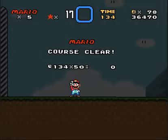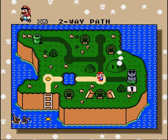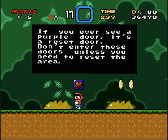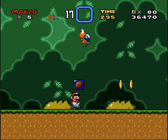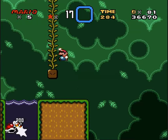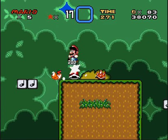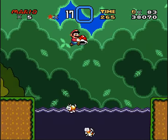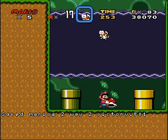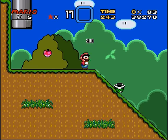I'm going for the secret exit, not the normal exit. Secret exits are usually shorter so let's go for it. Let me read what's in this box: 'If you ever see a purple door, it's a reset door — don't enter these doors unless you need to reset the area.' Good to know. There's a choice now — you can choose this path or that one. I'll choose this one for the normal exit and the other one for the secret exit, since I'm going to be on this level twice anyway.